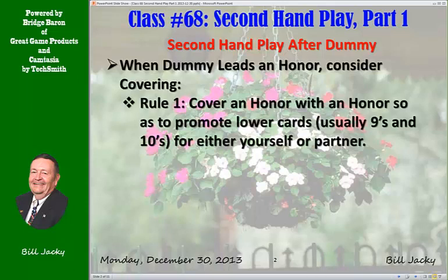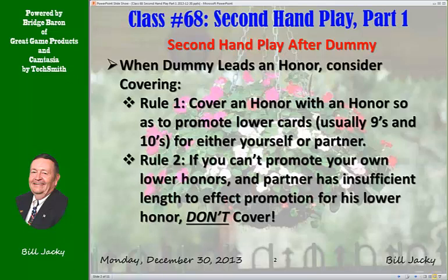Rule 1: Cover an honor with an honor so as to promote lower cards — usually 9s and 10s — for either yourself or for partner. Rule 2: If you can't promote your own lower honors and partner has insufficient length to effect promotion for his lower honors, don't cover. You're only helping the declarer.